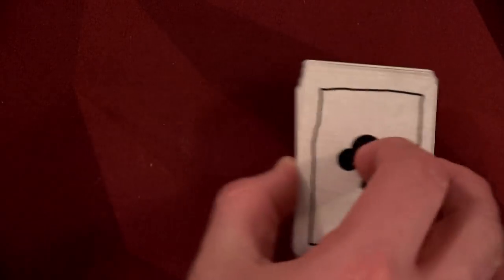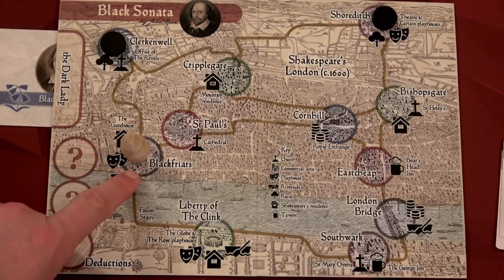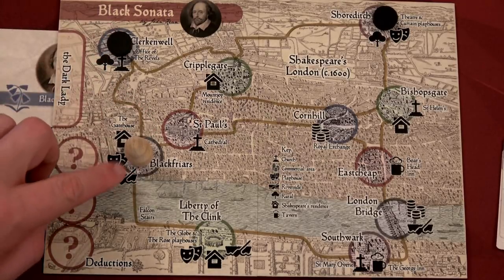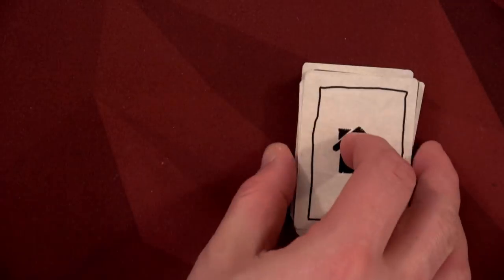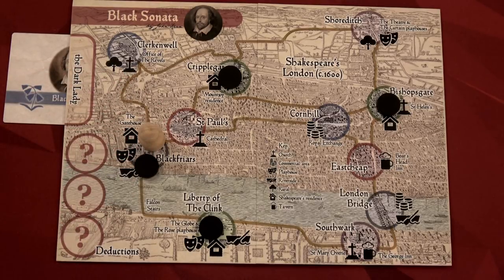So now I'm in a location where I think the dark lady might be. But she gets to activate again and she very likely will move. We'll flip the next card — now she's in locations where there are tree icons, meaning she'd either be in Clerkenwell or Shoreditch. I think she's going to keep moving and I'll be one step behind her. So I'm actually going to do nothing — I'm just going to pass. We then update the dark lady's location. Now it's a location that has the house icon, and there are four locations with that icon. I'm in Black Friars which has that icon, so I think I'm going to do a search.